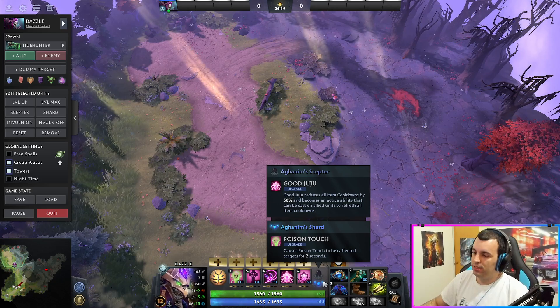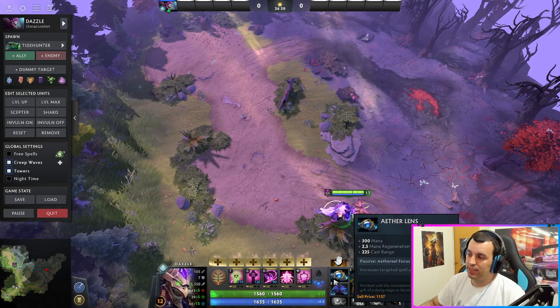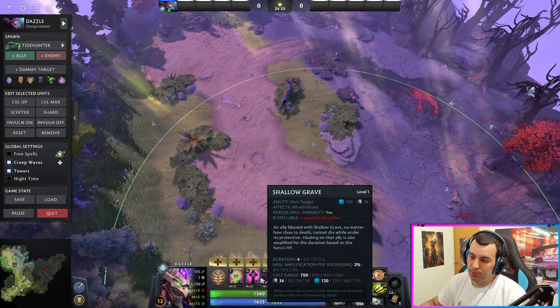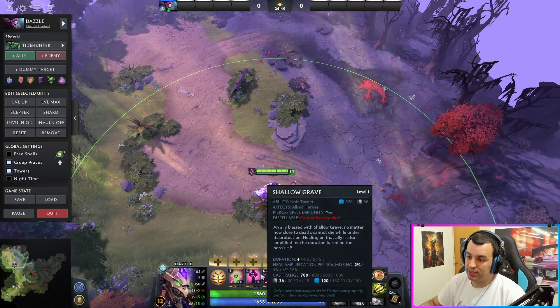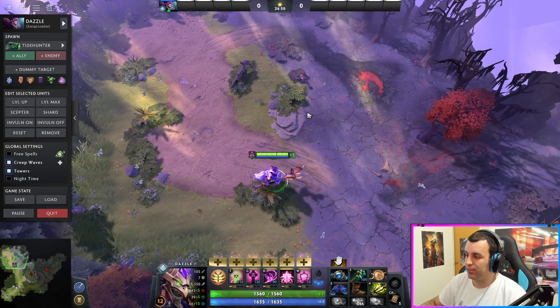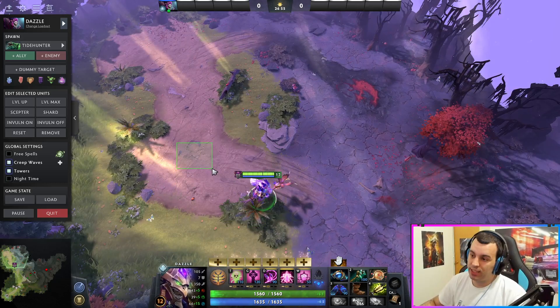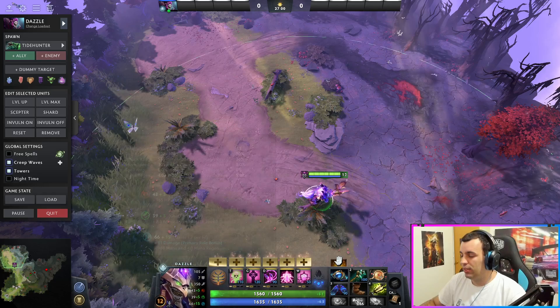Always get shard — some people get it immediately when the timer allows. Getting Aether Lenses as the first item is really nice for the cast range so you can stay back, be able to heal and spam Shallow Grave, and not be in harm's way. That way you don't have to waste these on yourself — you can give Shallow Grave to your mid, your offlaner, or your carry. Much better use. Always be aware on the map of where the enemy is, and try to stay as far back as you can while still being close enough to cast.